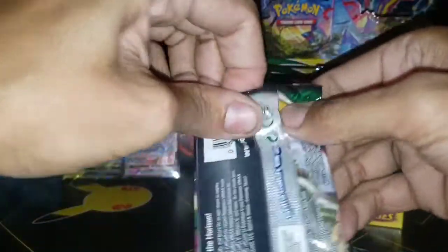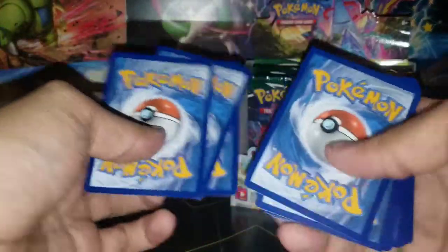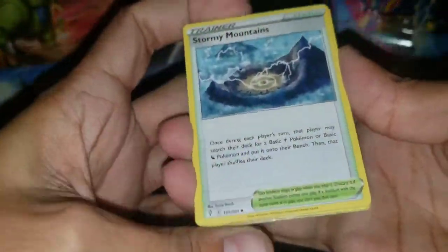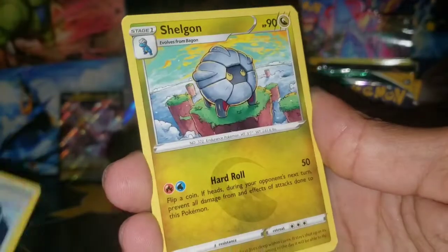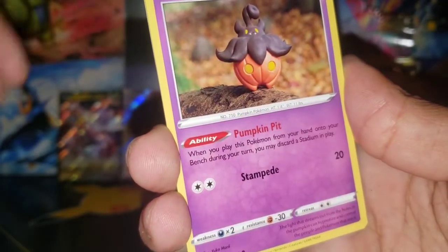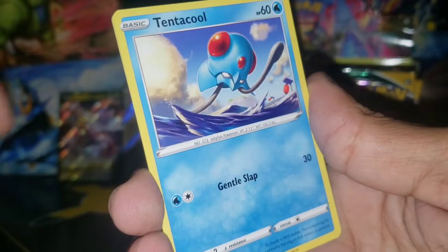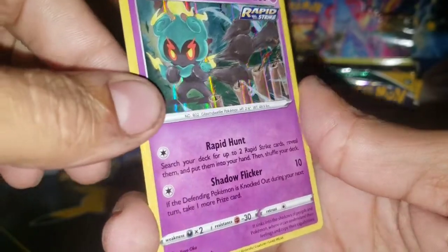Pinsir again - screw off Pinsir, I don't want to see you in this opening again. Alright, we got a Tentacool looking very cool in the pool. Three to the front, got a Water Energy, Darkness. Stormy Mountains, Shellgon, Rescue Carrier - there's that Tentacool - Kabuto, Hitmonchan punching in the rain, Fletchling, Tentacool again. City as resolve reverse and Marshadow holo.